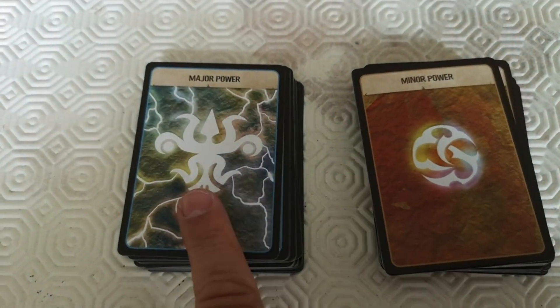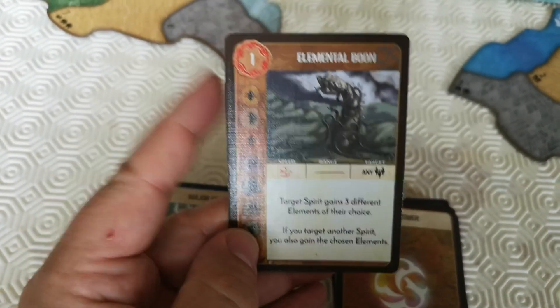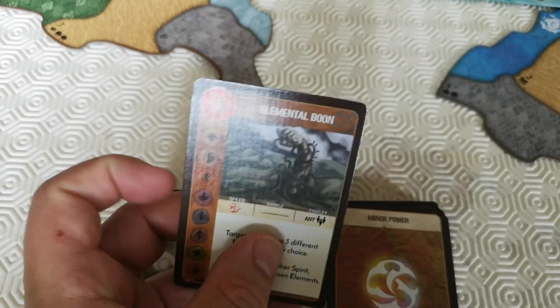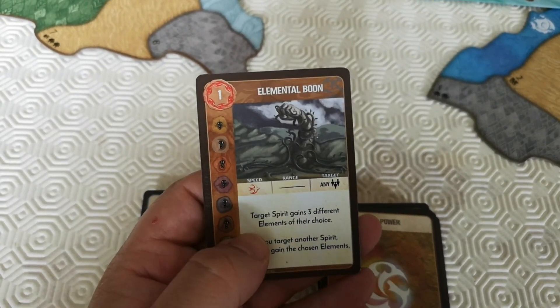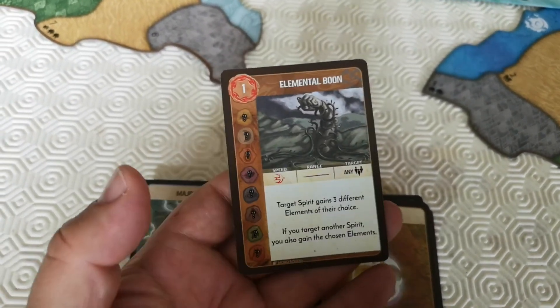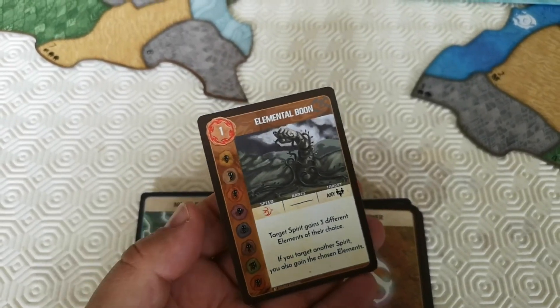So you have two decks: minor and major powers. For example, this minor power is 'Elemental Boon,' costs one energy. It's fast with a range of nothing. Target spirit gains three different elements of their choice. If you target another spirit, you also gain the chosen element — so it's best to cast this on someone else because you both then get the benefits of the elements.